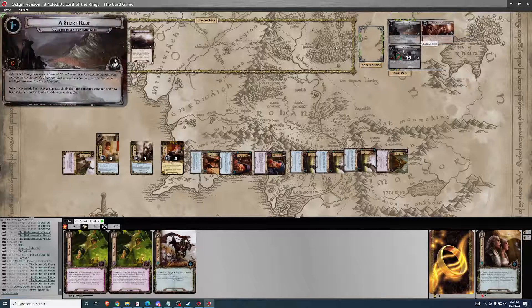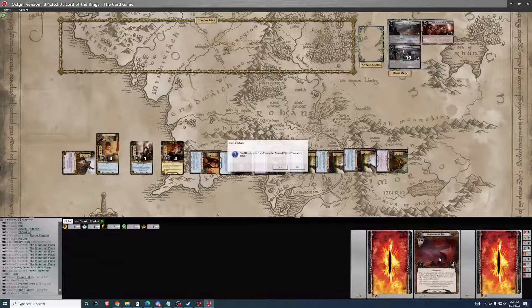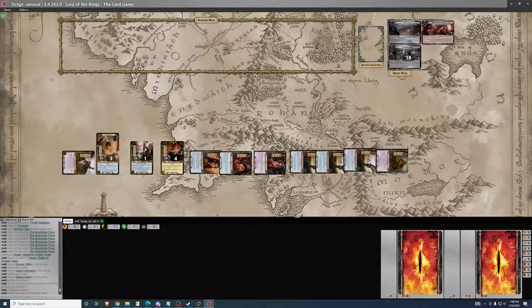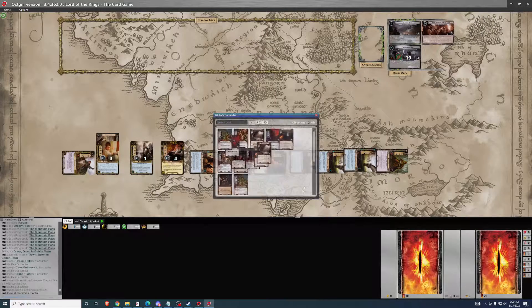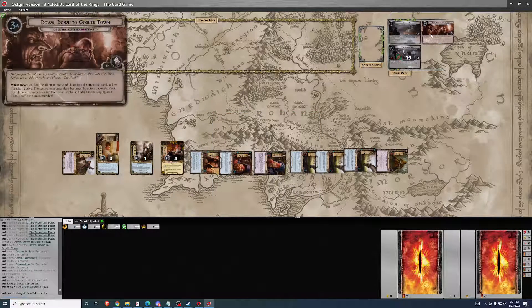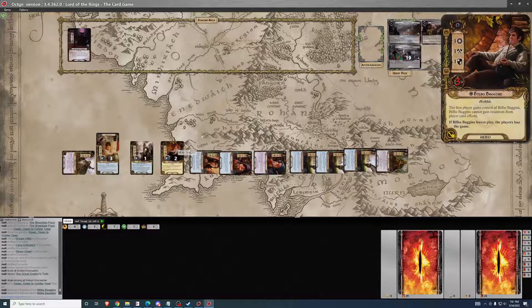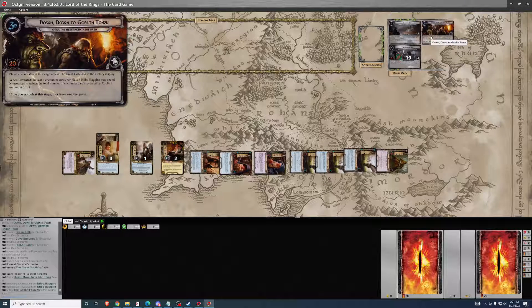Shuffle all encounter cards back into the encounter deck, set it aside, and swap it for this one, including the discard pile. We go looking for the Great Goblin and add it to the staging area. Then reveal three encounter cards, but you can spend Baggins resources to reduce it to one — which I will do. The one card revealed is a location. That resolves the quest phase.